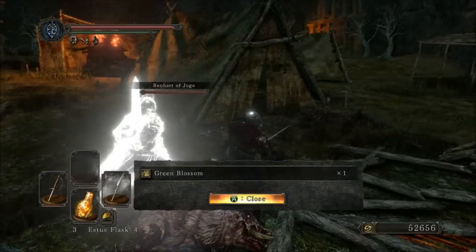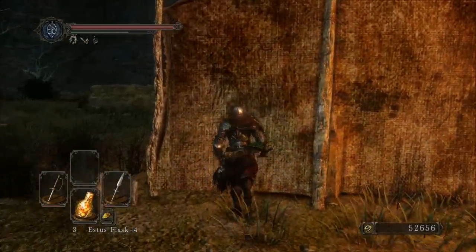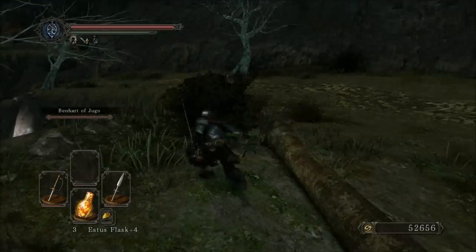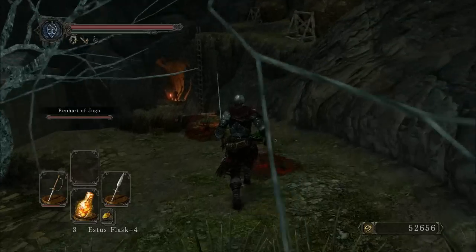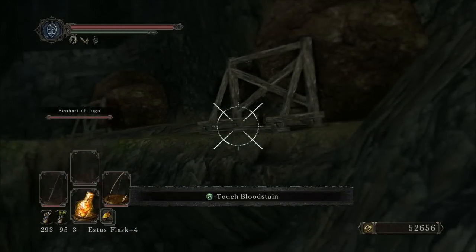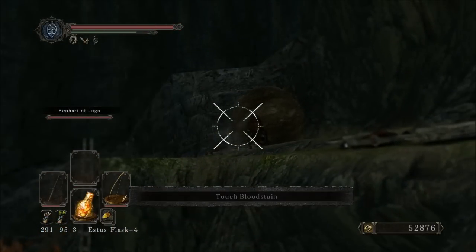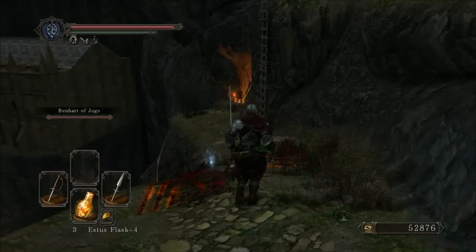A piggy dropped me some green blossom — thank you, piggy. Around here there's various stuff to explode. But that's not what we're here for — that's the camp, we explored the camp. Come on this way — there are boulders on the edge. I wonder what those could possibly be used for. Because we have Benhart, we're going to shoot them out ourselves. That guy dies every time for some reason. We're going to shoot them both because Benhart will charge in and get horribly murdered if we don't.